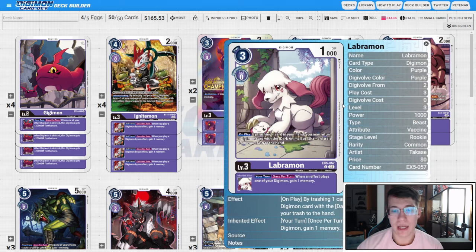We're on three copies of the Dobermon X Antibody. On play, one of your Digimon gets retaliate until the end of the opponent's turn. When digivolving, you can draw one, trash one. The inheritable gains us a memory when we play a Digimon by an effect. This guarantees that if we have this and the Labramon in our stack with Chaos Galamon, we're going to be able to get some really memory-efficient plays going — we can get two back when we lose a Digimon.